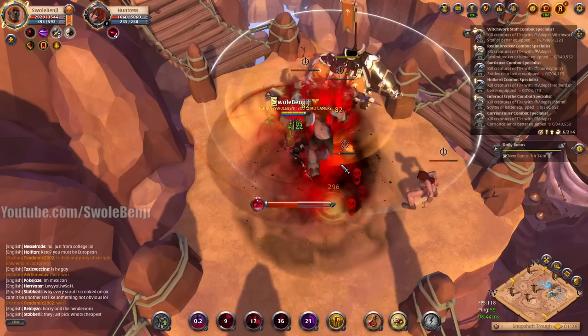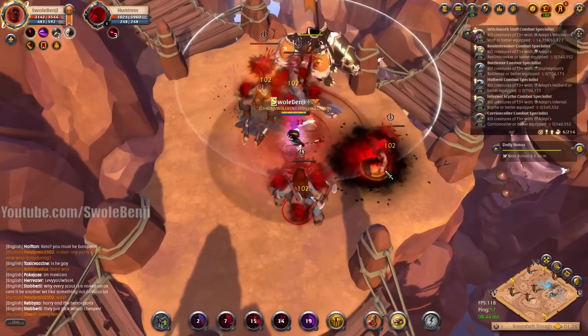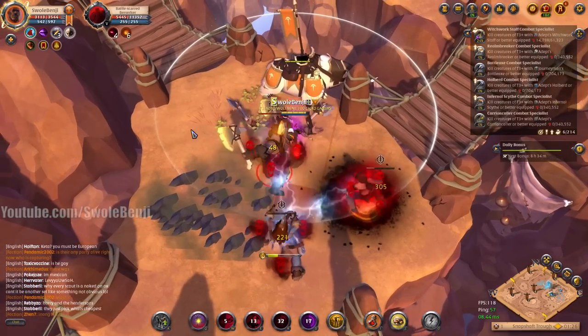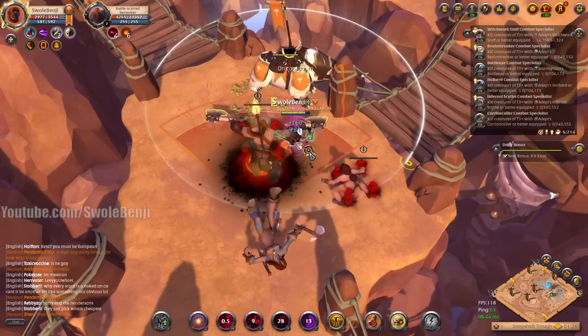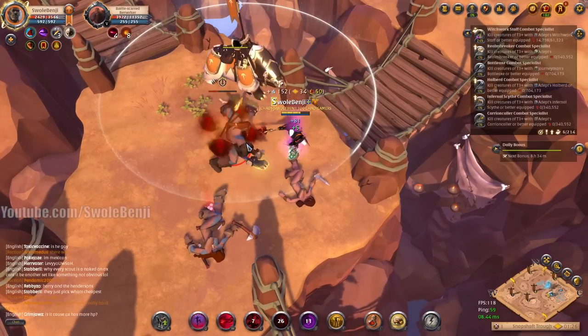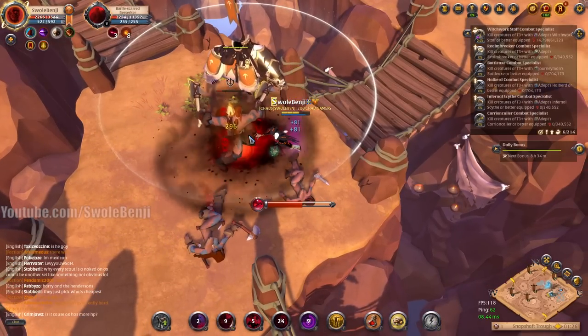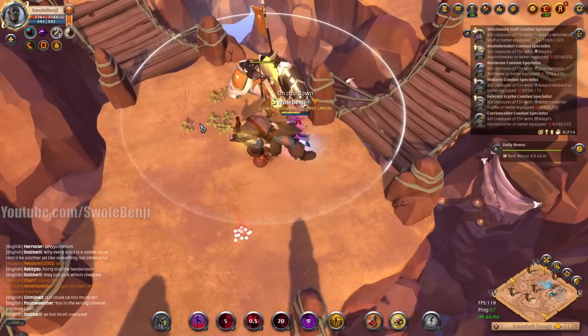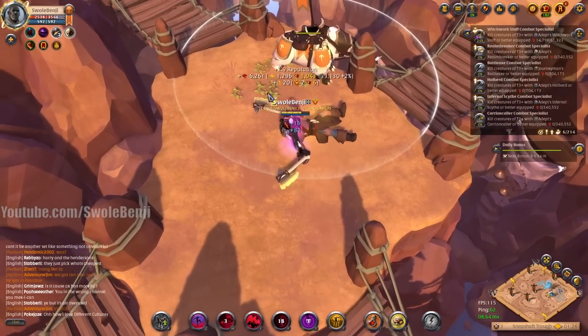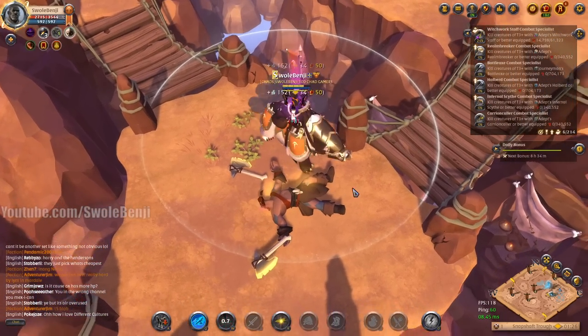Get some AOE damage down, put a puddle on the little one, make sure these guys stay on their four stack. This one's about to die so I'm just gonna auto attack her down. Now all we have is the one glowing guy left — Q and W combo. Got him! Easy peasy. Pick up all the silver because we're bleeding silver doing this.